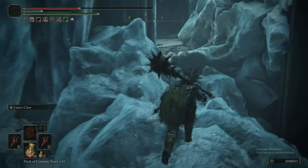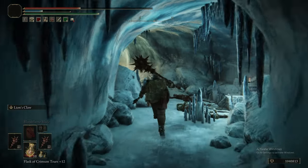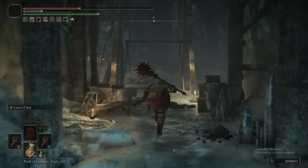We're going to head back to the Grace to get our equipment set up in order to do the boss. That involves changing up what we're using quite extensively, but it makes Astel a nice piece of cake.